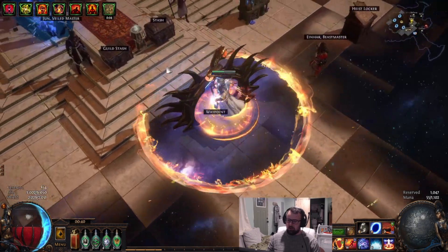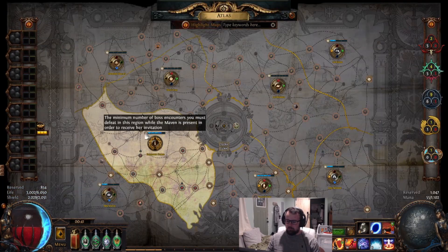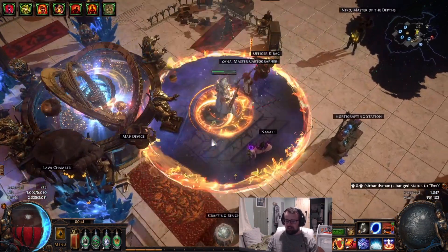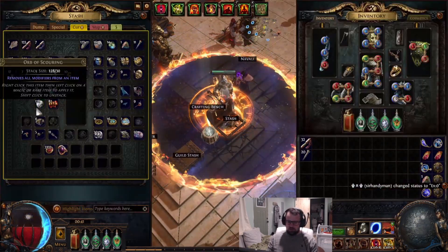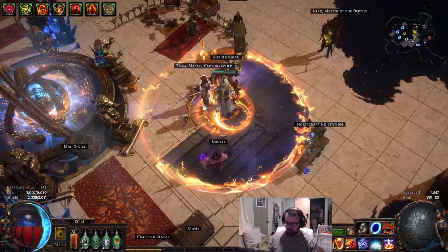Eventually we're going to upgrade our helmet to an Inward Eye, which is another big upgrade, probably tomorrow. For today's showcase we have a Drox — Awakening Level 4 Drox — which is the conqueror you do right before your first Sirus fight. That's what I set up for today, so let's get into the map.